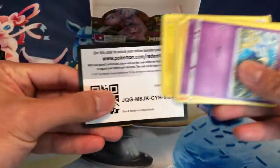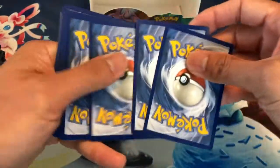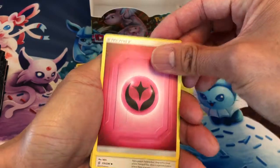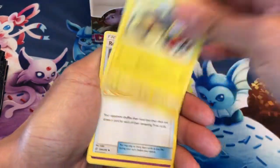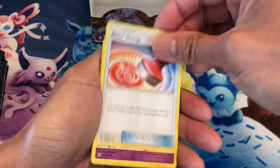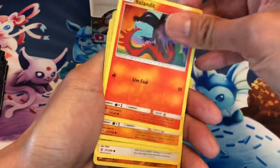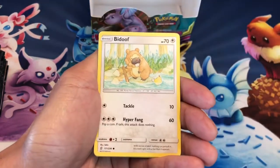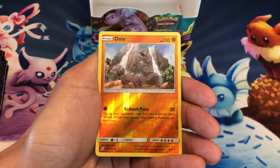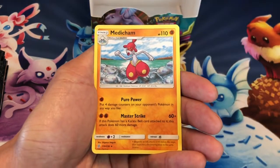All right, so I am expecting one secret rare card from this half of the box. Psychic Energy, Tranquil, Electric, Reset Stamp, Cosmog, Salandit, Gible, Sewaddle, Bidoof, Onyx Reverse Holo. Last card is a Medicham.